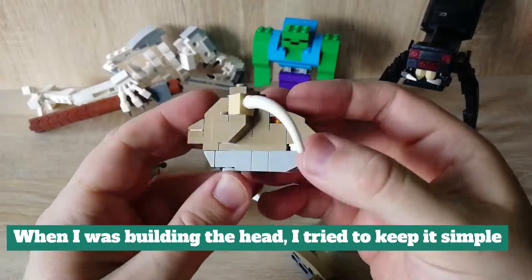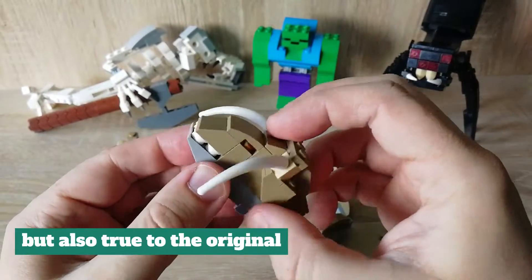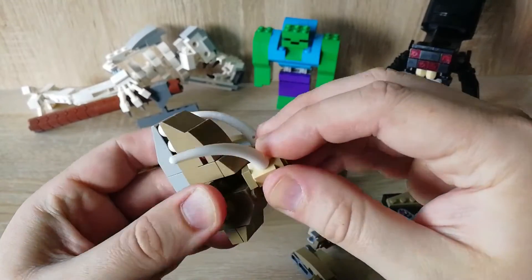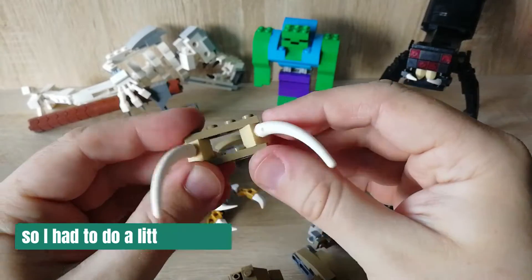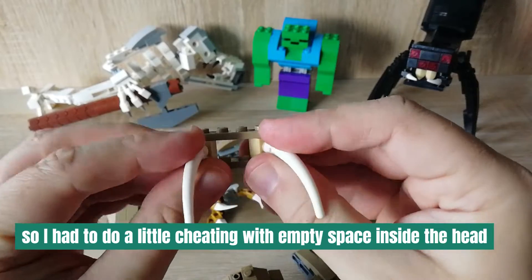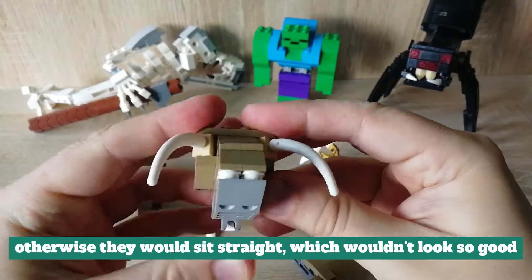When I was building the head, I tried to keep it simple but also true to the original. I really wanted these horns to go to the sides, so I had to do a little cheating with empty space inside the head. Otherwise they would sit straight, which wouldn't look so good.